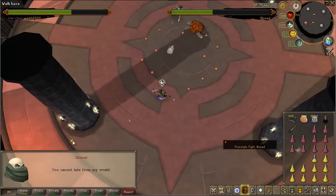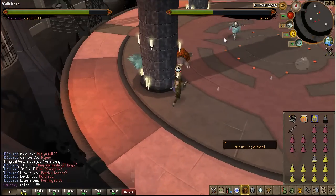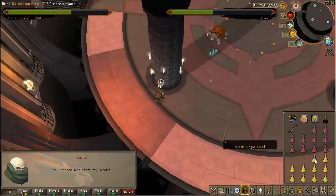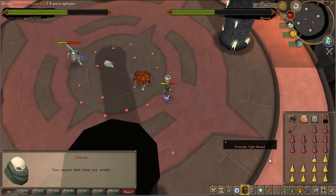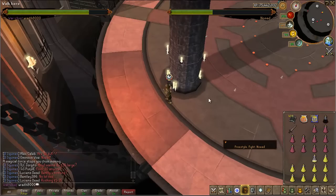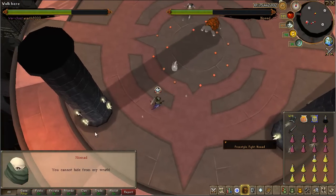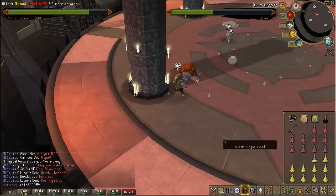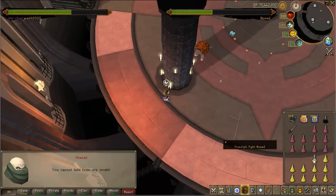His next special attack, he says "You cannot hide from my wrath." When he does this, you want to run behind one of the pillars. If you're in his room, there are eight pillars — I recommend the four on the western side of the room. You want to be on either the north or south side of the pillar, and on the west side of those — kind of the northwest part of the pillar. This will block that attack completely and you won't take any damage. If you fail to do this, you can take up to 750 damage, minus whatever the damage absorption is.